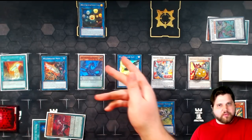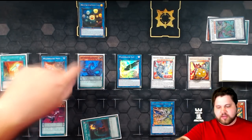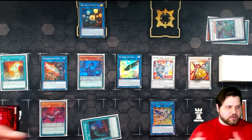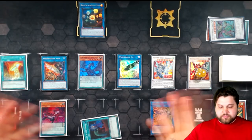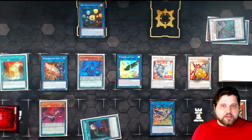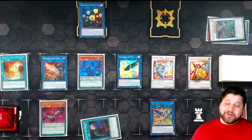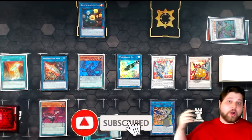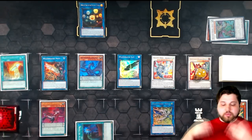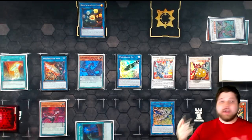Now we have monster effect negation from Reed Bear, omni-negation from Savage Dragon, and Spheres — a standard-looking ending board. LP effect summons Amorphage Goliath from deck since we still have mutual zones, then we scale Amorphage Lechery: no spells, no extra deck, Spheres, monster negate, omni-negate. It's a pretty standard output compared to the rest of this deck's ending boards. You don't have to worry about opening Leviatan, and you certainly don't need to play Darkness Metal or run two copies of Leviatan.